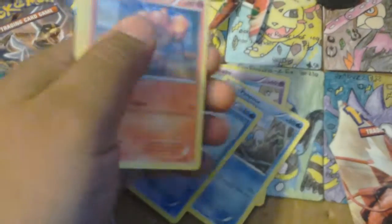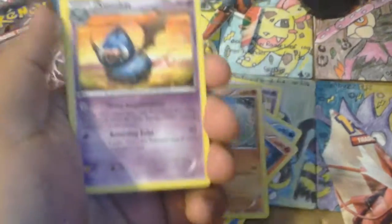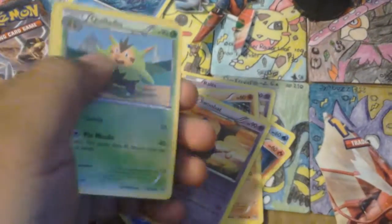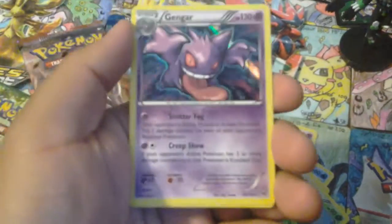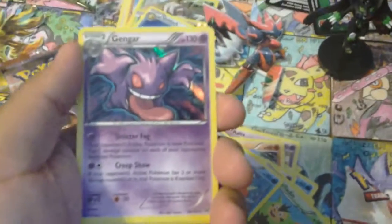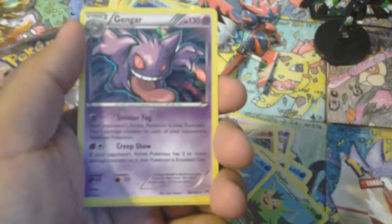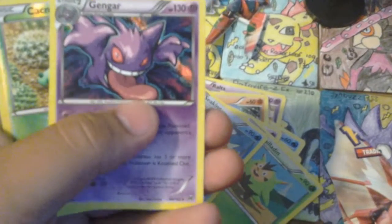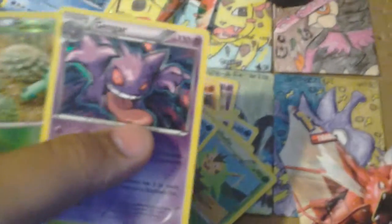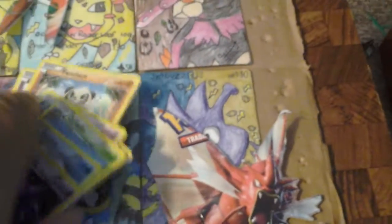Pan Pour. Vanillite. Pan Sear. Pansage. Swoobat. Quiladin. Sinking. A holo — Gengar holo! I was having a mind block for a few seconds. Gengar holo. I actually got two of these — I got one from Generations and I got a second one here. Gengar holo. And my reverse holo is a Caterpie reverse holo. Well, it's not a bad pack. At least I got another holo.